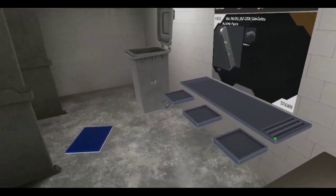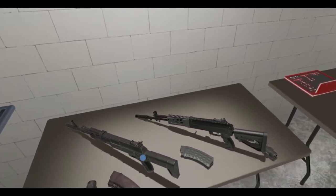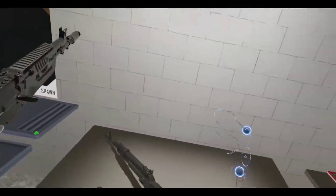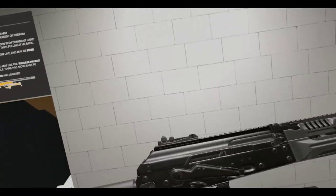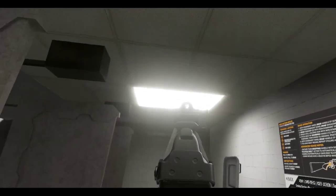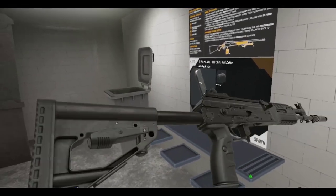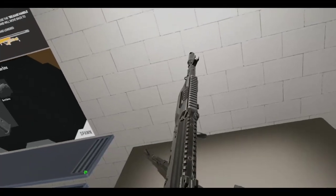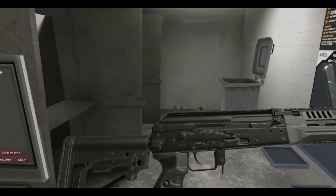Alright, time to check out the latest update for H3VR - Update 90, alpha 4. We got some new stuff to talk about. Let's go with the new weapons - we get the AK-12. It's a long-requested weapon everyone wants. Anton said he had the model a long time ago but just didn't implement it yet, and now it's here. I'd say it's a modern AK - the most recent one.